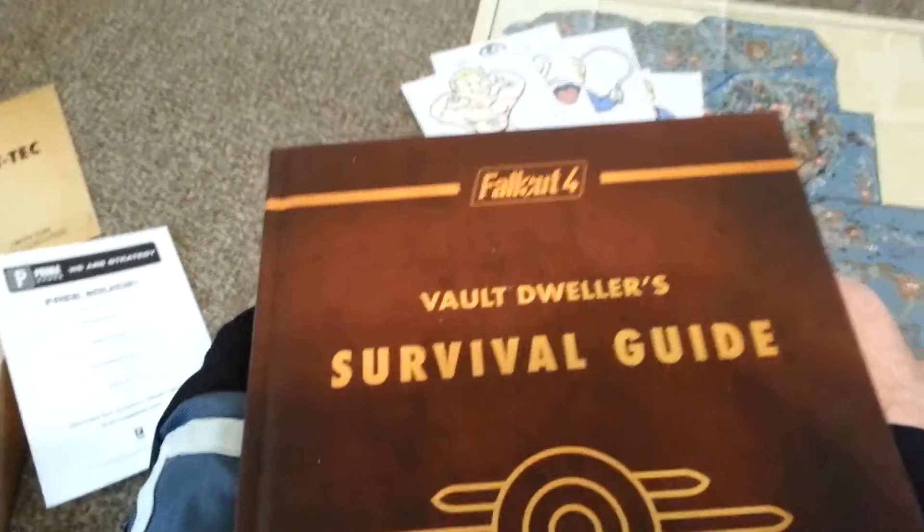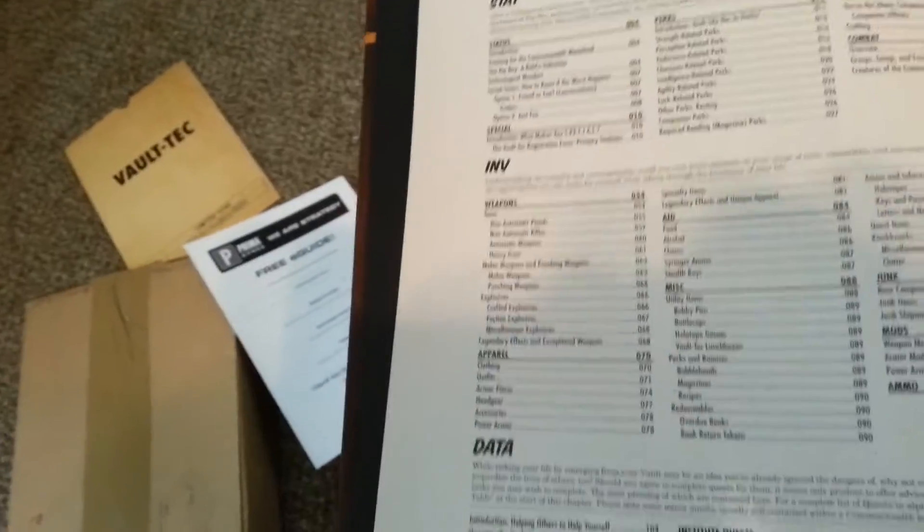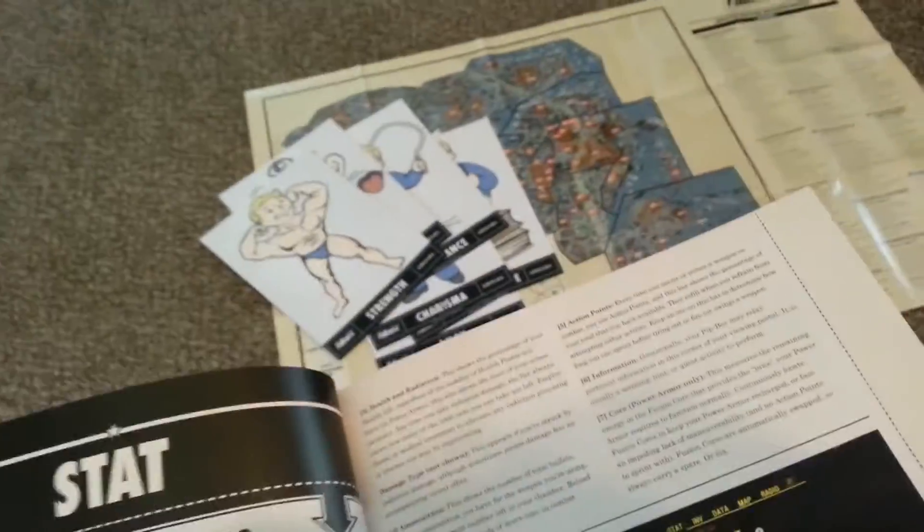This is the Vault Dwellers Survival Guide, Collector's Edition for Fallout 4. It's a hard copy — not a paperback. It's pretty thick with a lot of pages and a lot of information: maps of all the areas, a strategy guide for all the main stories and side stories. It tells you about guns and gun damage, armor and how much each armor protects you, different armor for different scenarios, and just a lot of tips and tricks. It's pretty good. It has five hundred and forty-three pages.